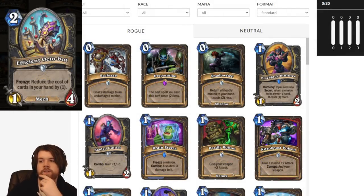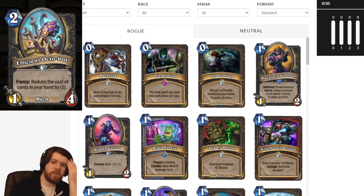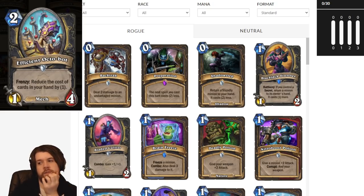Moving on to Rogue, we're going to start with Efficient Octobot, a 2-mana 1-4 mech with Frenzy: reduce the cost of cards in your hand by 1. My first impression of this card is that it's really, really insane. The issue with some Frenzy minions like Peon the Neutral is that they just kind of get one shot. But when you play a 2-drop with 4 health, I think that 4 health minion almost never gets one shot, so it's pretty easy to trigger the Frenzy on this.